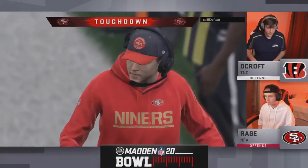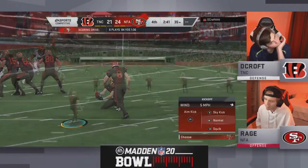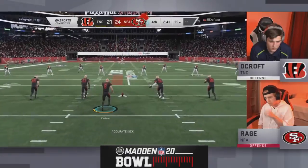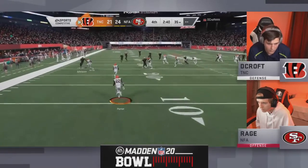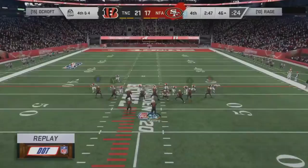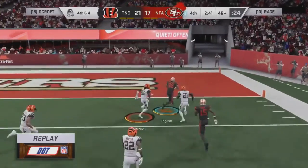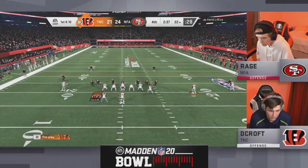Touchdown for Rage! He clutches up — ice in his veins! What a corner out, what a dot by Rage with two and a half minutes to go. A phenomenal dot to Evan Ingram — again for Rage, who's been the player of the game — takes it to the end zone. Mrs. Lofton, baby boy is showing out right now! Oh, I feel like I'm on a roller coaster. Decroft's been able to clutch up in this one, and with 2:37 left — look at this Snickers replay — Evan Ingram just beats a defender and hits the crib.